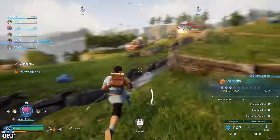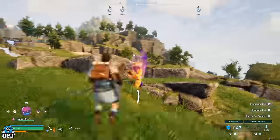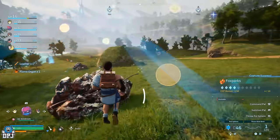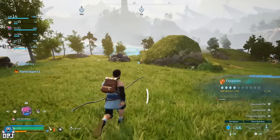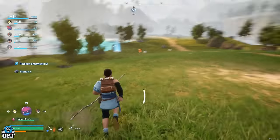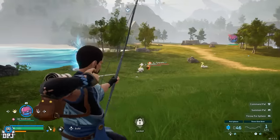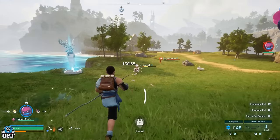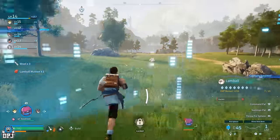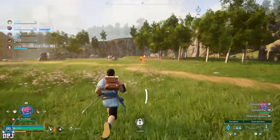Get those pals' health down low, throw a sphere at them, and you're good. I figured this out the hard way — I was running around killing pals thinking that was the way forward. It really isn't. You get so much more XP for capturing pals of any kind. I was hunting for a couple more levels to craft a saddle, stuck at level 13, and it just wasn't moving.